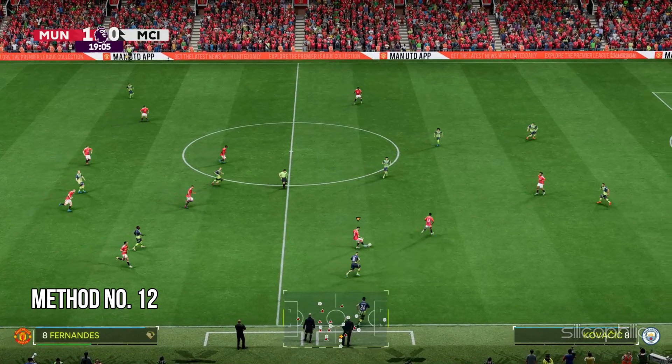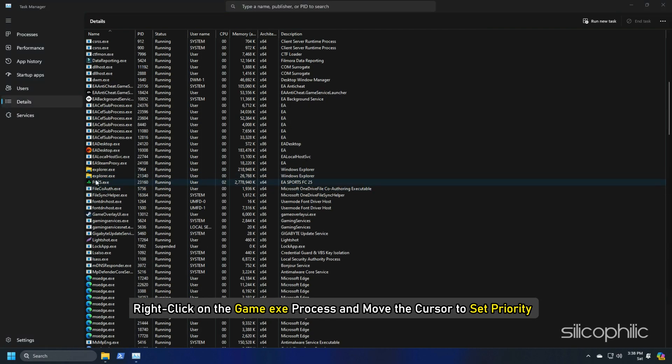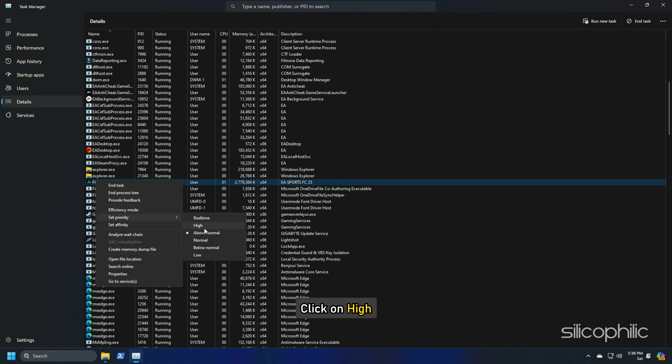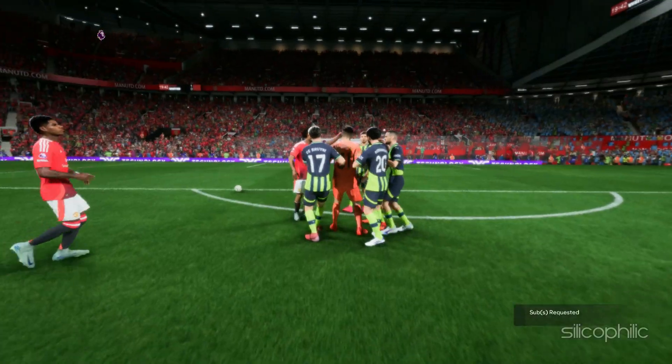Method 12: Set the game to high priority. Open Task Manager using Windows Search and select the Details tab. Right-click on the game EXE process, move the cursor to Set Priority, and click High. Similarly, you can set the priority of other non-essential processes to Low, which gives the game more system resources to run optimally.